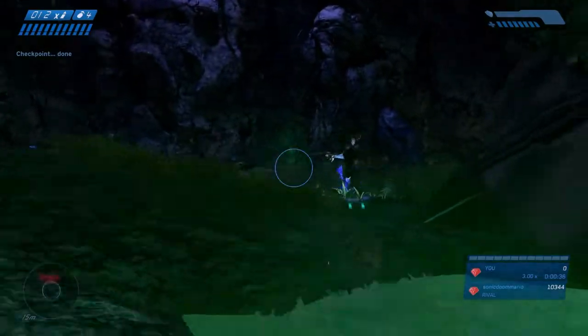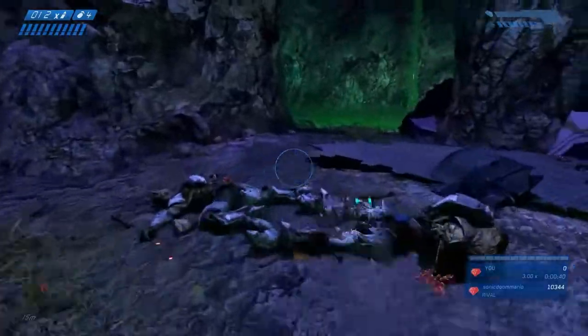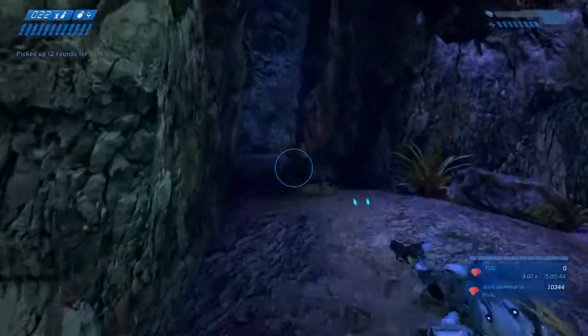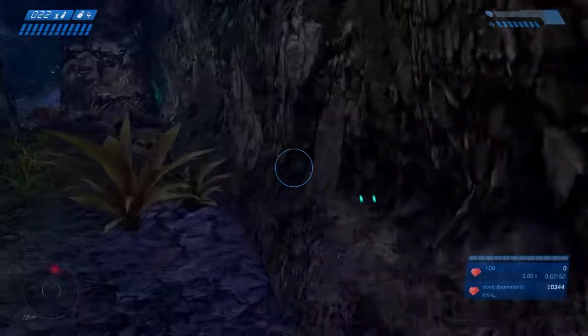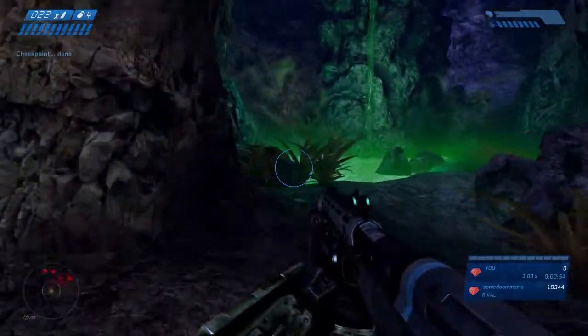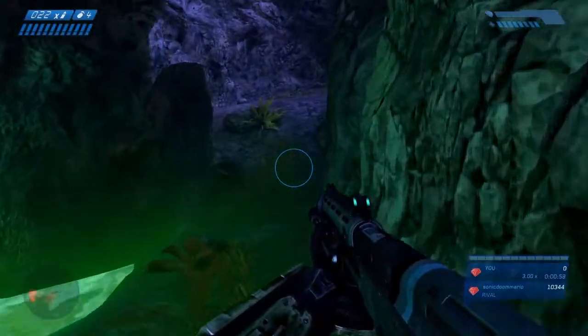This is where it comes in handy, because you can use this active camouflage to just run right through this first area where the Flood and Covenant fight. There is a shotgun flood here — try to get him and grab a shotgun, because you're gonna need a lot of shotgun ammo in here. Just run right through, and we can even get past the next section. This is usually where your camouflage will start to run out.